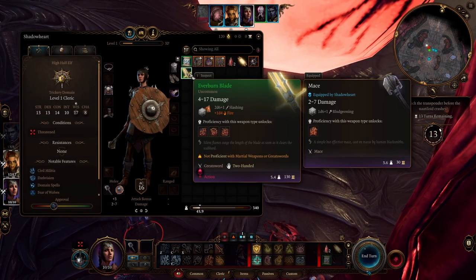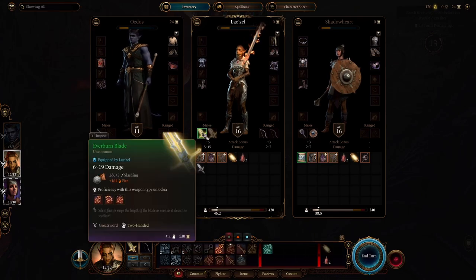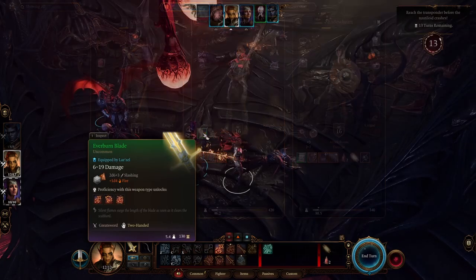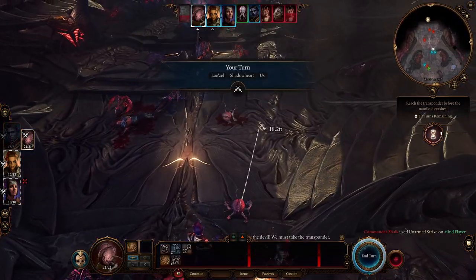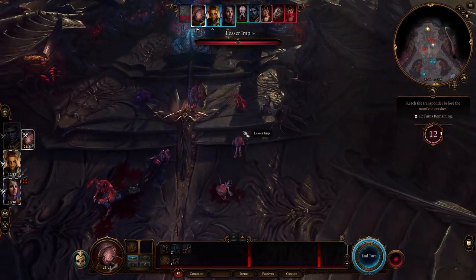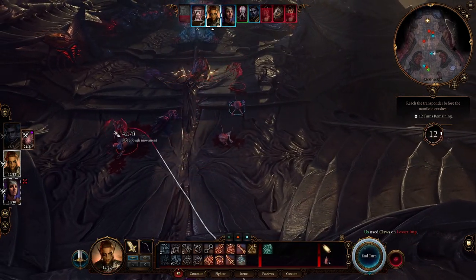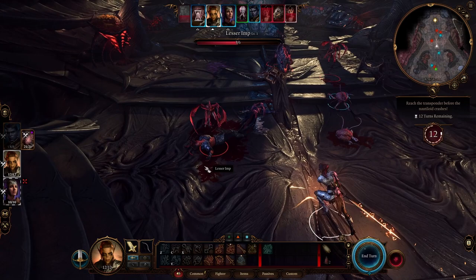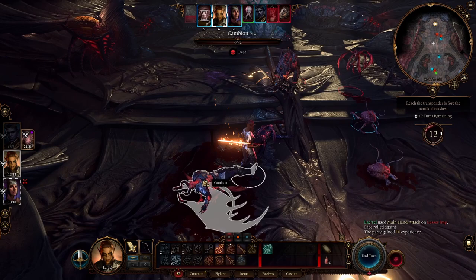Once the commander drops the weapon, have anyone pick it up and there you go — the Everburn Blade is now at your disposal. It's an immediate 2 damage minimum, 6 damage maximum upgrade per attack for Lae'zel, which is nothing to laugh at when a whole lot of enemies at this point have under 10 hit points. And that's not to mention the benefits of having fire damage available at a melee character's fingertips. Honestly, I just want all of my characters to have cool and powerful looking gear as soon as possible, so this is one weapon I can't pass up when I plan on using Lae'zel a lot — or if I'm a barbarian.